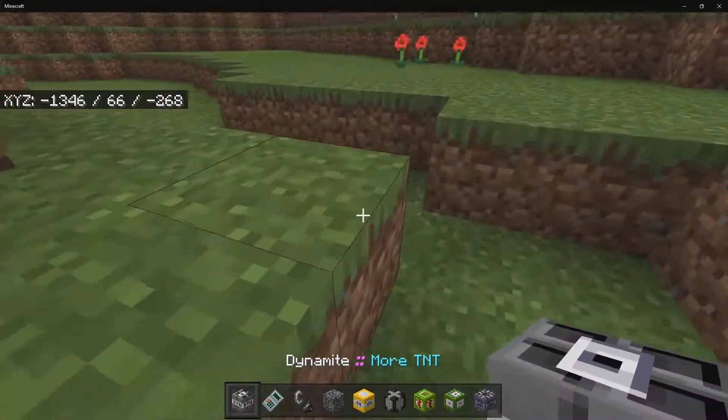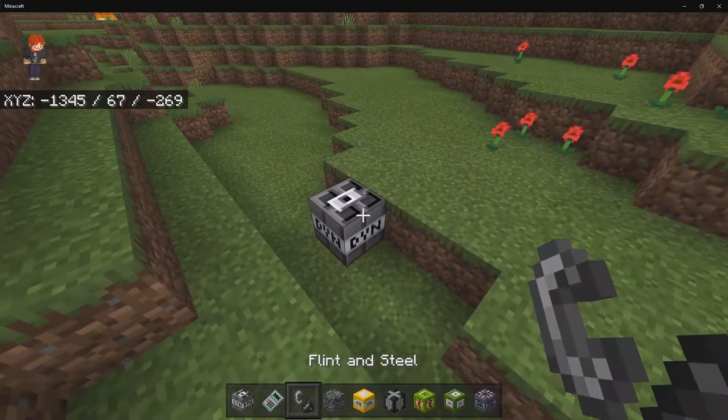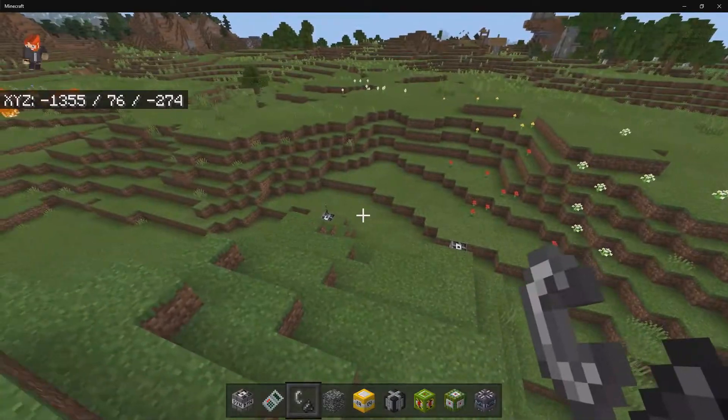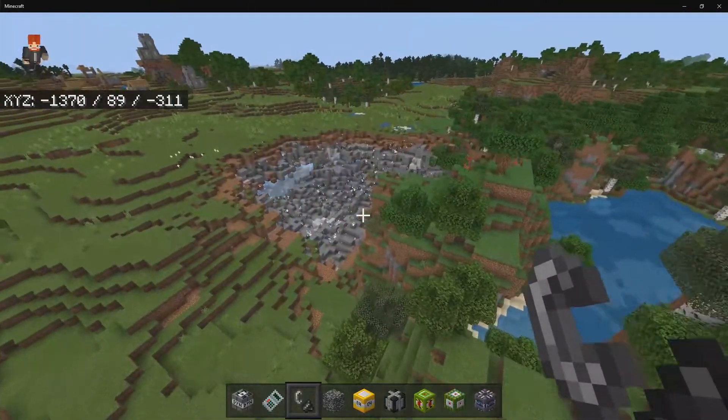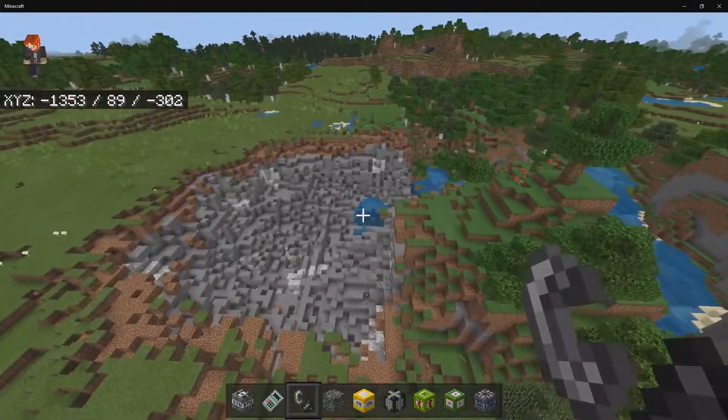We have the Dynamite TNT block. If I go and spawn in the dynamite right here, we're then going to ignite it. It looks like it spawns a few more around the area, then it's going to go ahead and explode. Look at that explosion — oh my goodness.